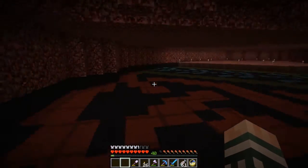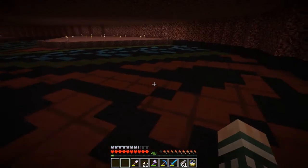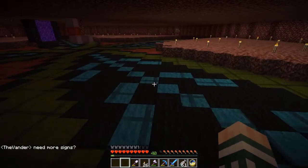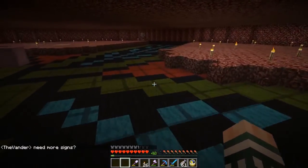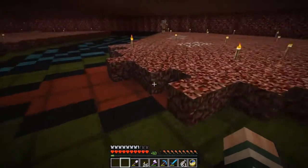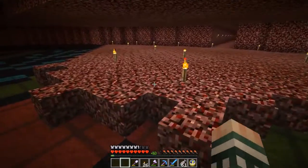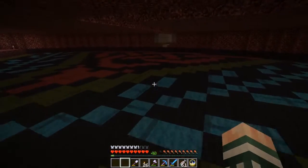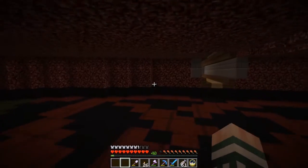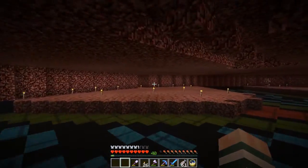Looks like Steena has been working on the hub a little bit — this glass to discourage mobs, I presume. It's quite a pattern here, all the way through, obviously not done yet. But it looks like it won't be long before this is all complete. I wonder what she has in mind for the ceiling and walls — I presume it won't be long before I find out.